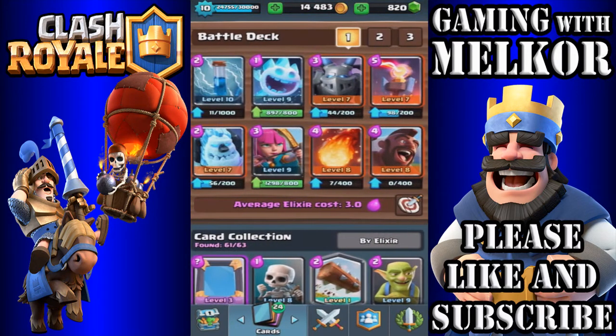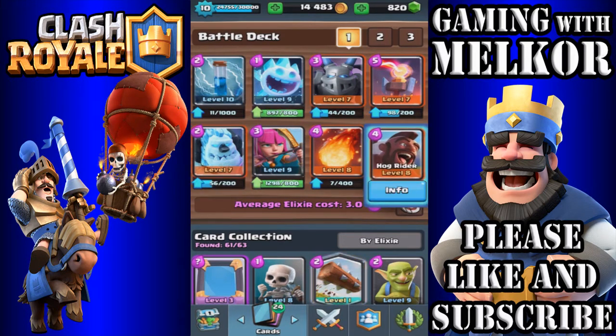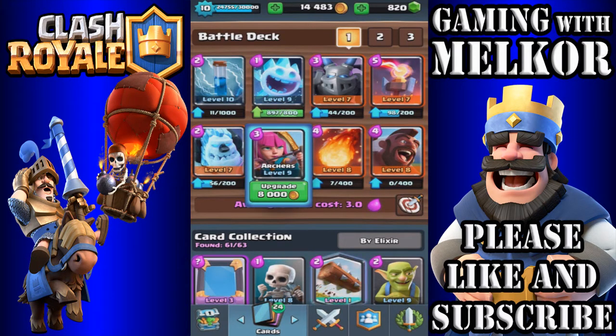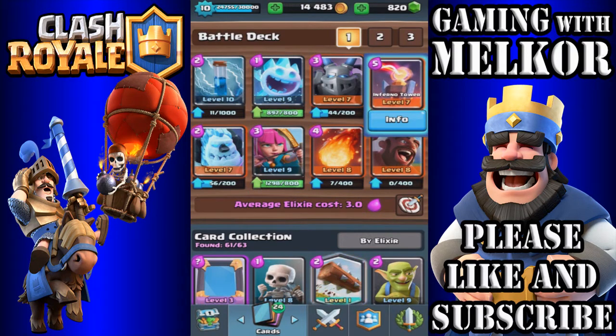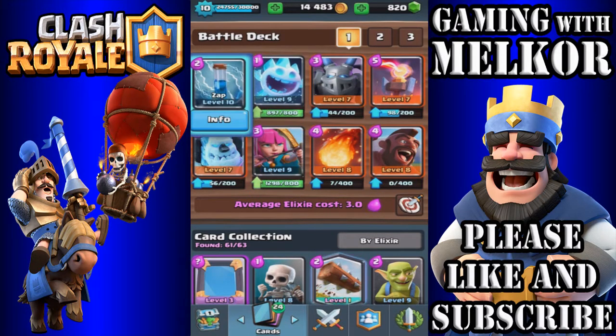That's right guys, it's the hog rider deck combined with the ice golem. The deck consists of the hog rider, fireball, the archers, the ice golem costing two elixir, the inferno tower, the mega minion, the ice spirit, and the zap spell — all for an average elixir cost of only 3.0. That's why this deck is so good and so fast.